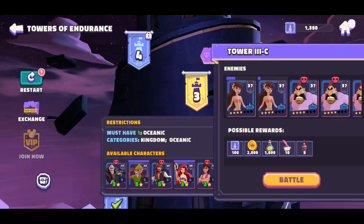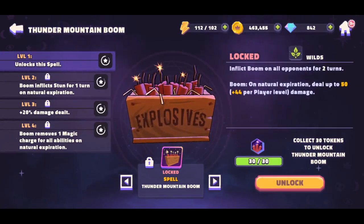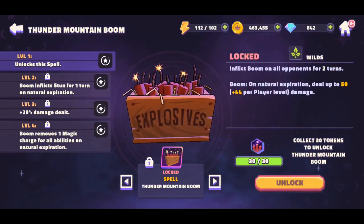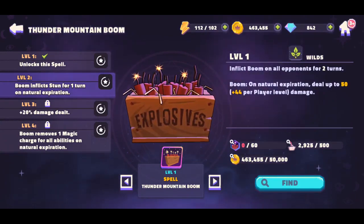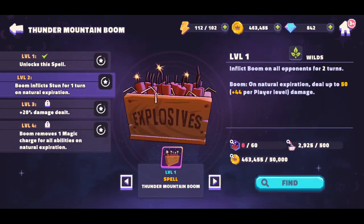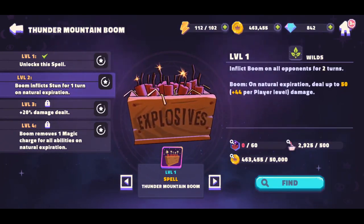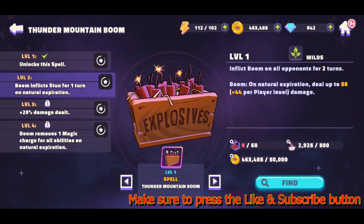One of the other things I mentioned was the spells. The spell I just recently unlocked is Thunder Mountain — the explosions boom — which you get as a bonus for completing Tower 3. At Level 1, it inflicts Boom on all opponents for two turns. On natural expiration, Boom deals up to 50 damage, plus an additional 44 per character level, making it up to 94 damage when it explodes. Usually the character throws it out and after two turns it gets hit, and depending on the character's health, they're gone quickly.